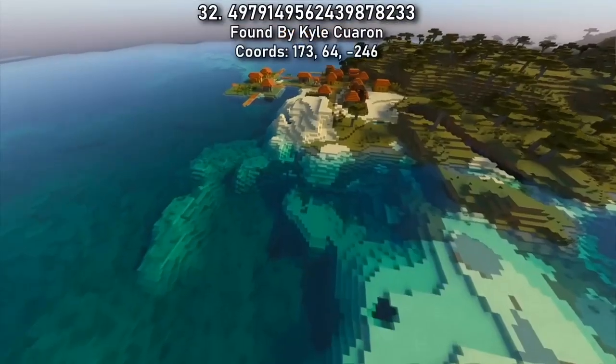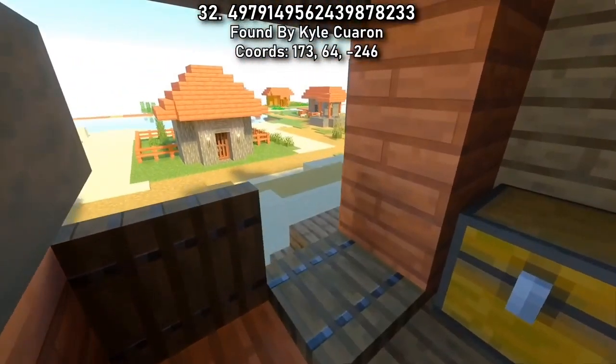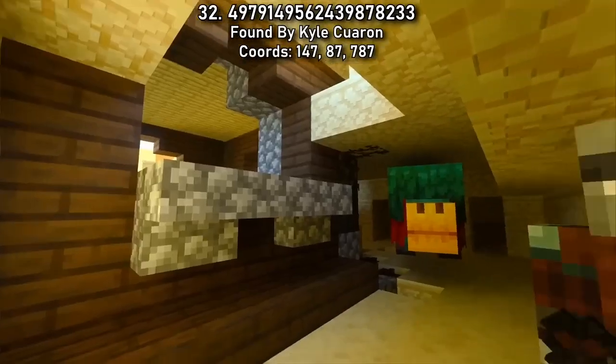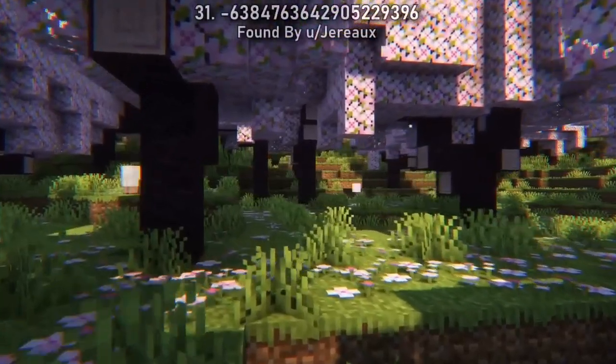Seed 32 spawns you on a short walk across the coast from a village shipwreck. Hunt for your coast armor trim before heading up the coast in the opposite direction to find a pillager outpost defending this temple's suspicious sand. You're going to have to battle for your sniffer eggs in this one.